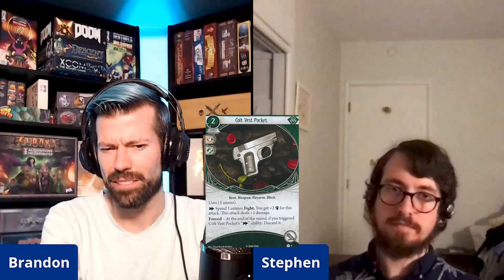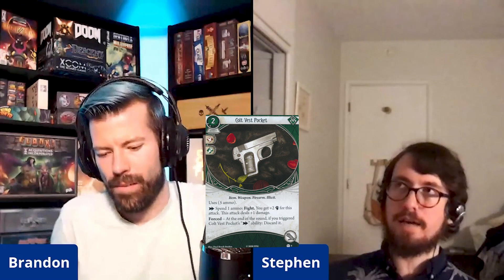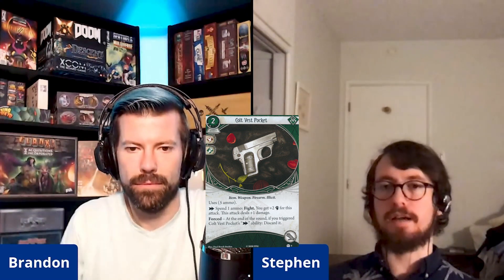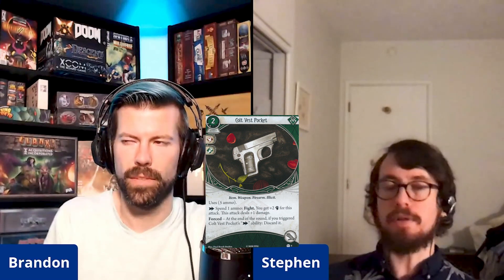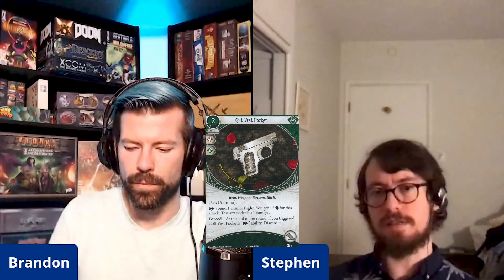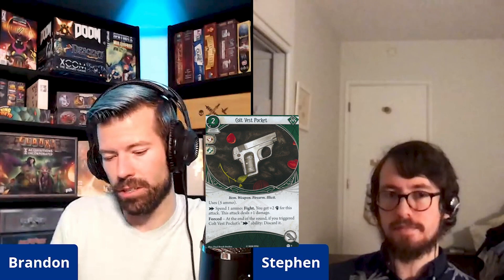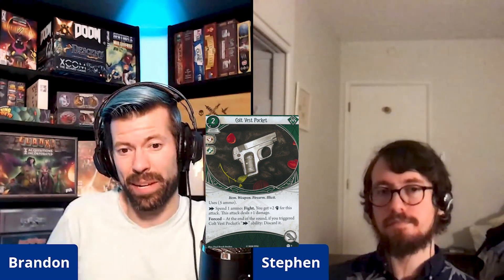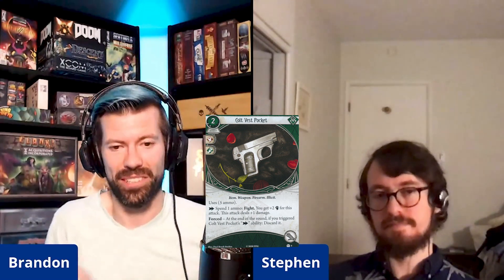Dexter Drake recently came out as a promo investigator from the novels and will be in the Innsmouth box later this year. He can take Rogue up to two and is about cycling assets in and out of play. His base fight is three, so plus two makes five — not amazing, but plus two makes it substantially better than plus one for him. This might be here largely waiting for Dexter's release.